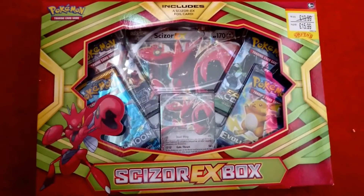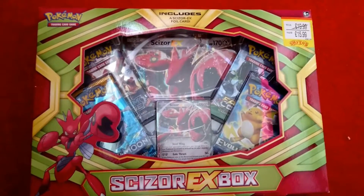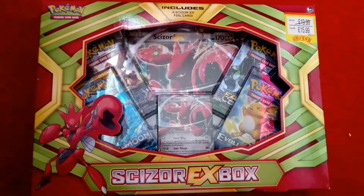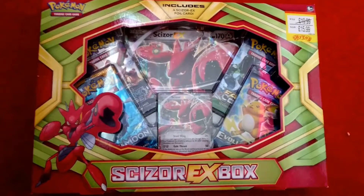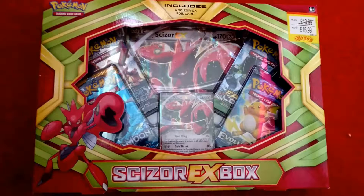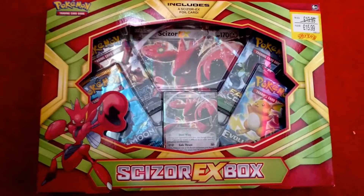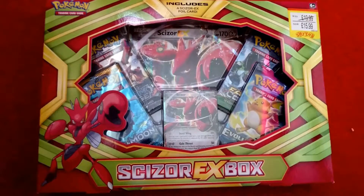Hello, it's BlueNinjaFuggerGator here with Scissor EX Box this time — 4 booster packs with a nice little Scissor EX card. It's not actually a promo because I managed to sneak under and have a look, and it's the same one I've already got. So I'll be putting that to one side. I'm not sure if I'll be doing it as a giveaway or putting it to my brothers. But let's get into this — we've got Steam Siege, Fates of Clyde, Evolution, and Sun and Moon.